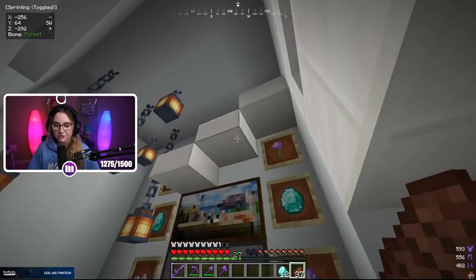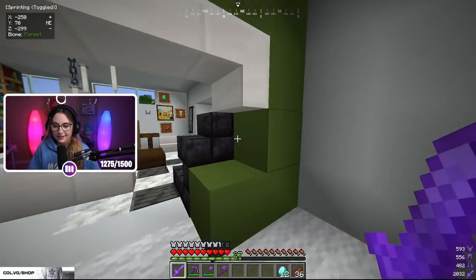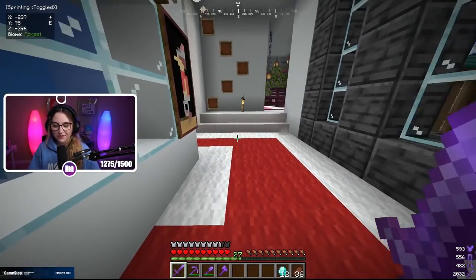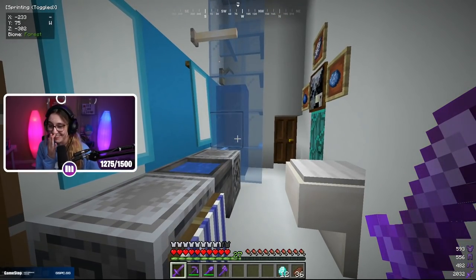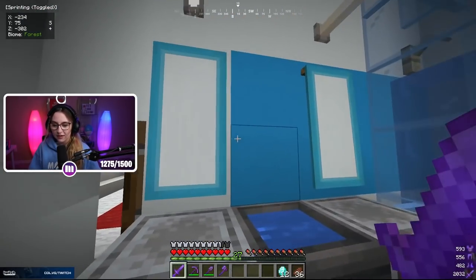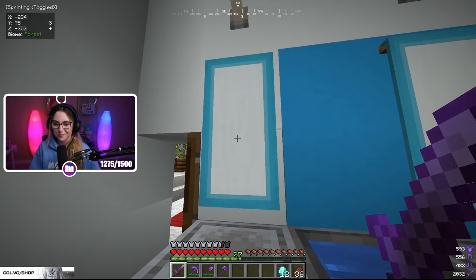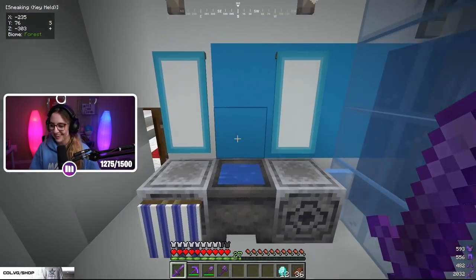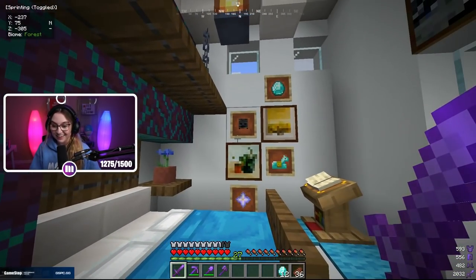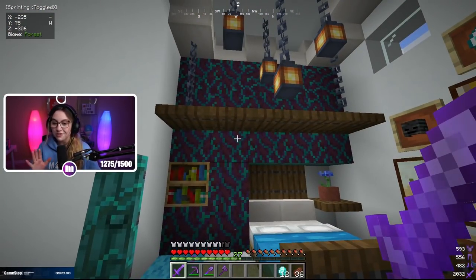Using half slabs, paintings, and item frames for decoration, the staircase goes down to my storage room. On the second floor of the mansion we have an aquarium off the hallway and a bathroom. The bathroom is a little questionable — I feel like it could have been better with more time and space. I used lodestones made from Netherite ingots and banners meant to resemble mirrors. This is the shower, this is the toilet. Connected to the bathroom is the blue room, which is probably my favorite bedroom I've ever built in Minecraft.